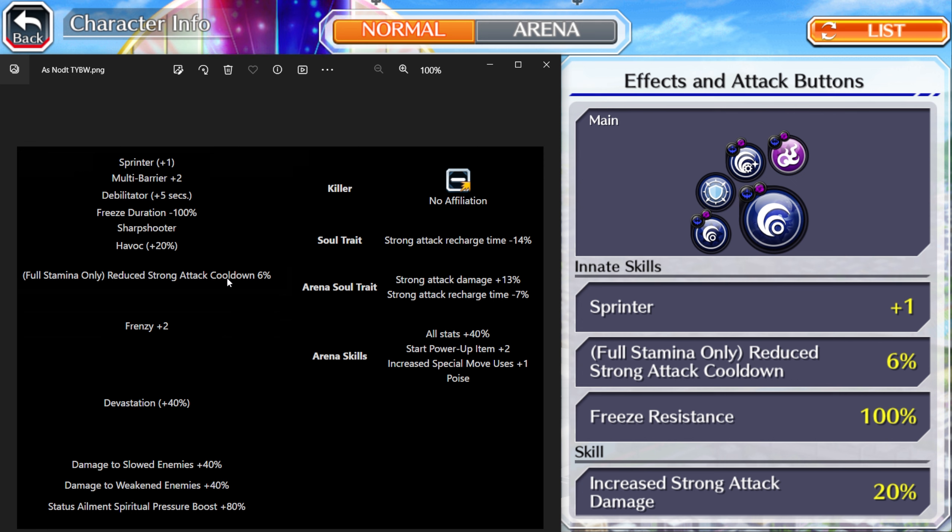Going into damage, we have Frenzy Plus 2 — tons of hits on his first and third strong attack to proc the status elements. But while playing this character, it is inconsistent on getting your spiritual pressure boost unless enemies take all the hits, which can be very hit or miss. We have Devastation 40 for the soul bomb, damage to slowed enemies 40, and damage to weakened enemies 40. Since enemies have to be weakened for all this to proc, the weaken stacks on top of the 50, which is really good — or really bad — depending on how consistent you are at getting that spiritual pressure boost.